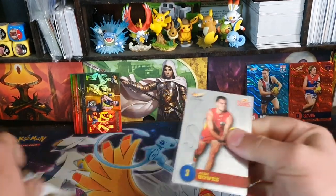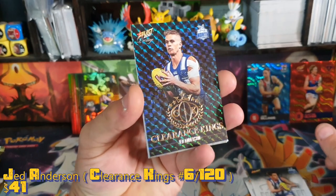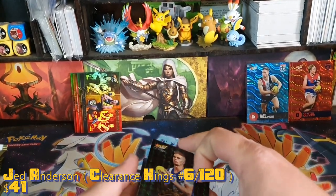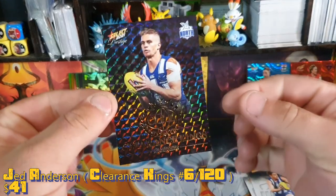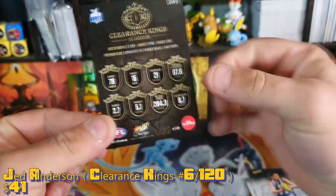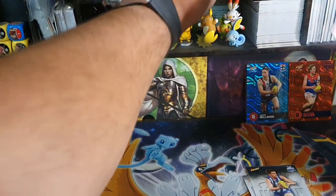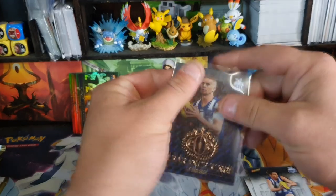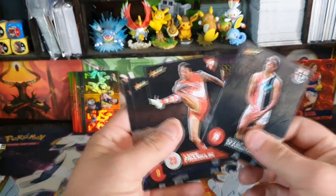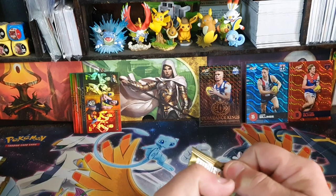Oliver, Dumont, and then we got a Clearance Kings — Jed Anderson. I guess that is the box hit. That does look pretty awesome — it is numbered, six of 120. I'm not sure if that's his number or not, but that is most likely a box hit. Franklin, Sloan and Azorka. We may get another thing but probably not.